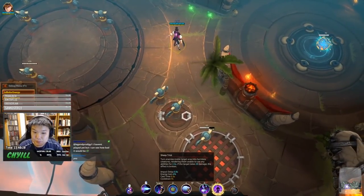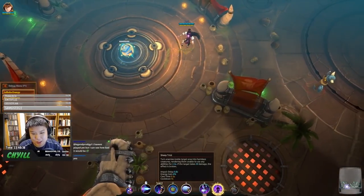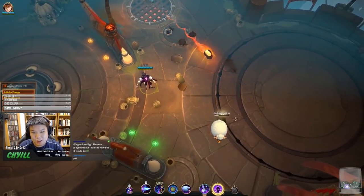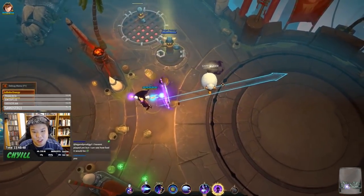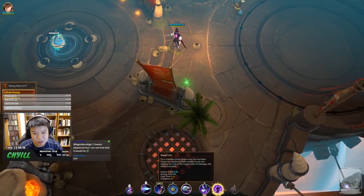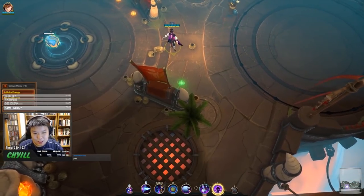Next is his E ability, Sheep Trick — it turns enemies in a target area into harmless creatures, rendering them unable to use abilities for 2.5 seconds. If the target takes 20 damage, the effect breaks. It's kind of like a polymorph but enemies can still move; they just can't use abilities. This is his only CC, so it's a high-value ability you want to hit consistently.